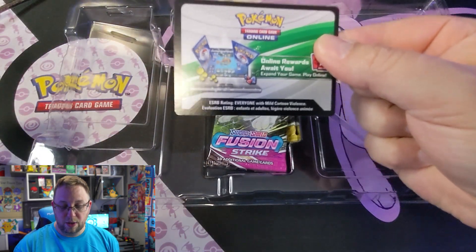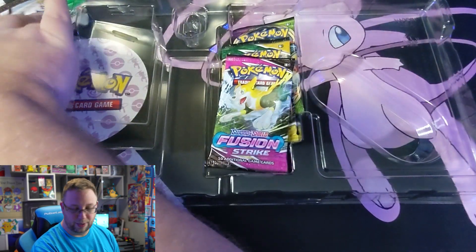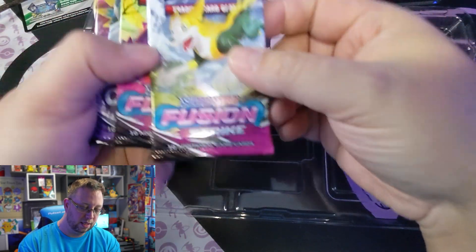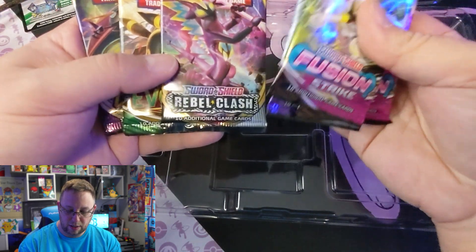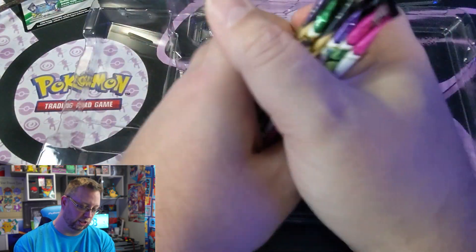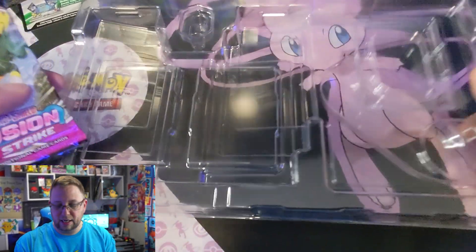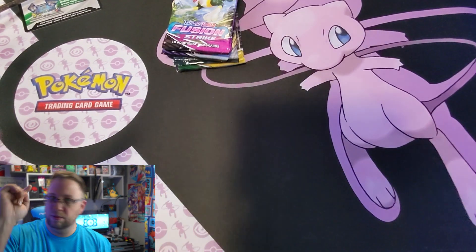There's the box code that somebody's gonna win — good luck. We're gonna put that right up there. And these are all the packs that we get to open: Fusion Strike, Fusion Strike, Chilling Reign, Rebel Clash, Evolving Skies, and Vivid Voltage. Awesome, awesome, awesome. Remember to recycle.